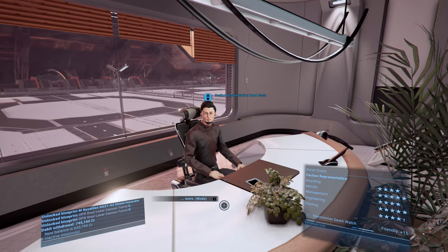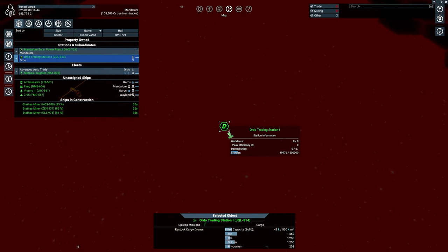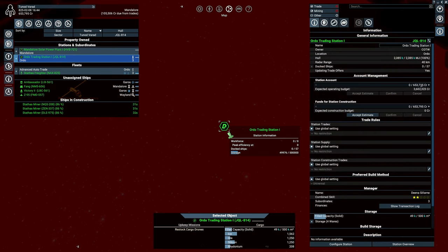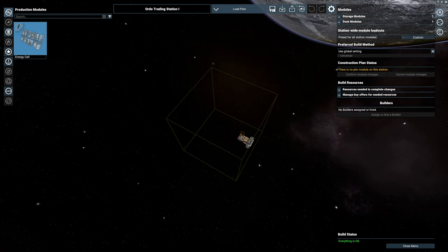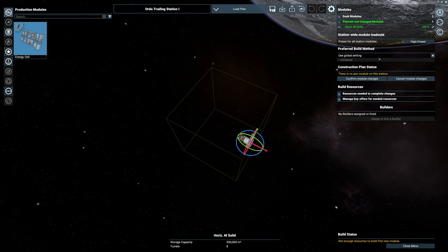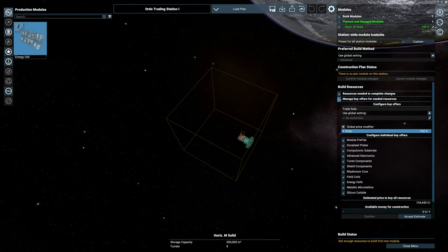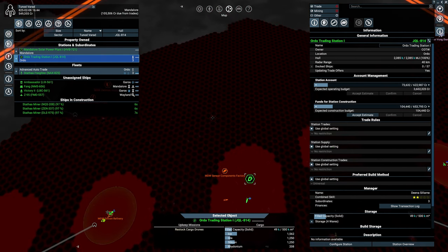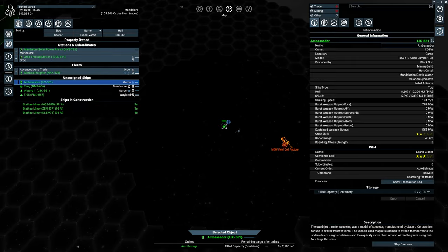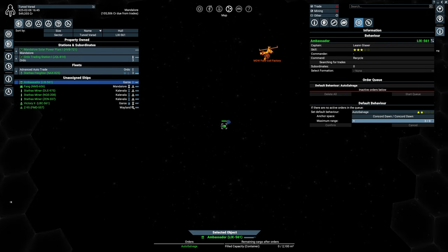Let's get those two blueprints and start fitting them up on the solar power plant station. The solar power plant hasn't been attacked yet, but this other one has — there's a huge wave coming. Let's configure the station. It's actually doing what it's supposed to. We don't need a builder but we do need money. Eight seconds until these guys arrive — a bounty hunter is showing up already.